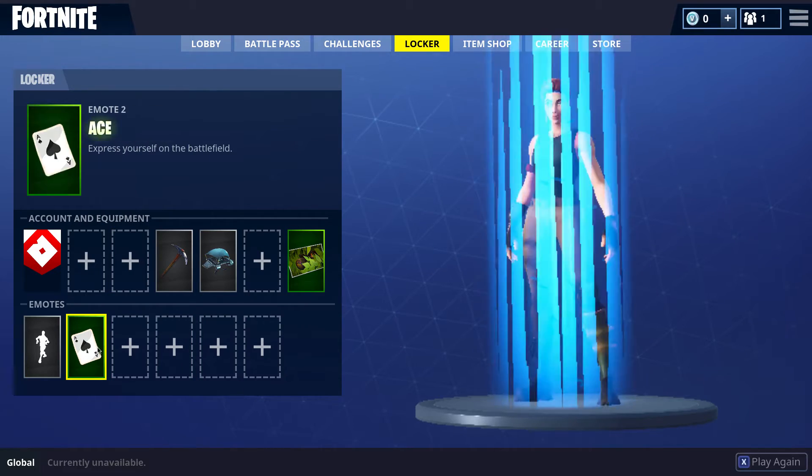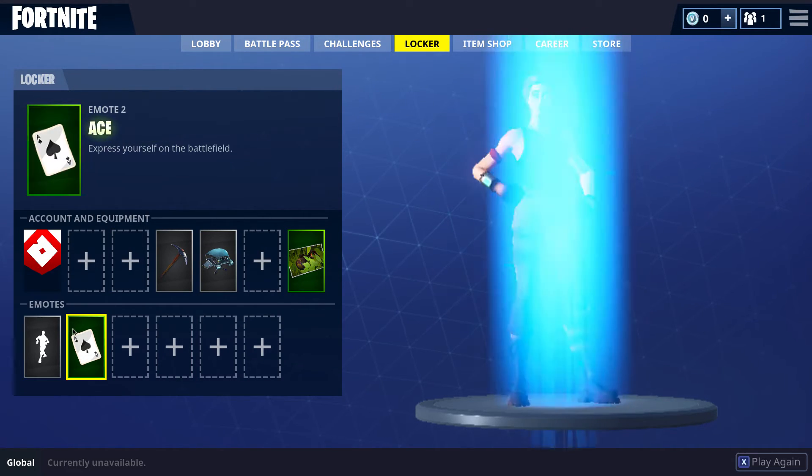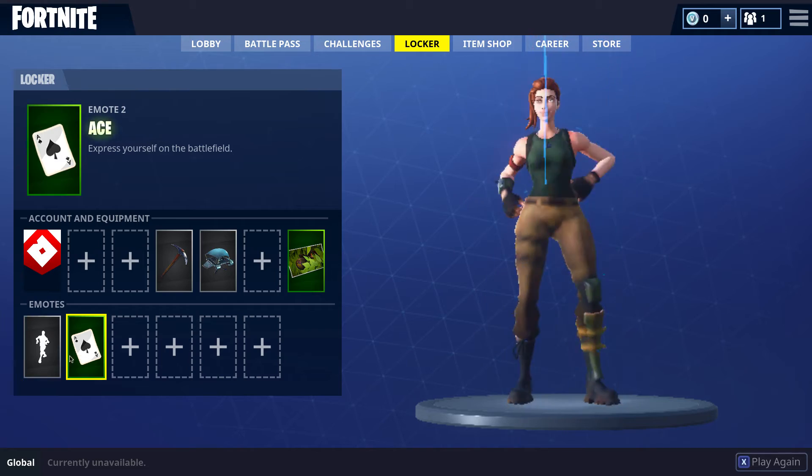Once you go to your locker you've got all of these items. You can make like a song.